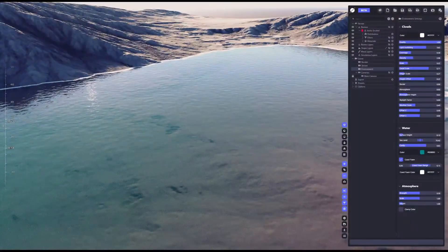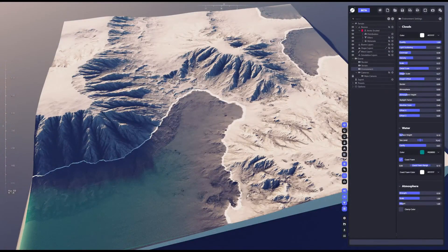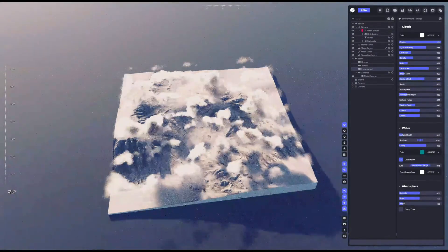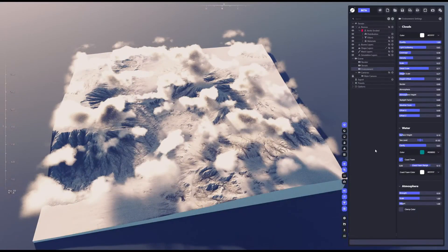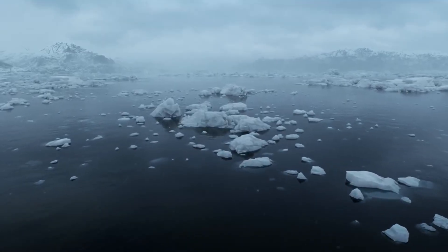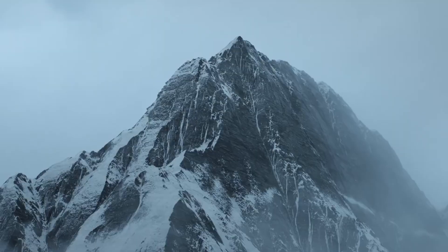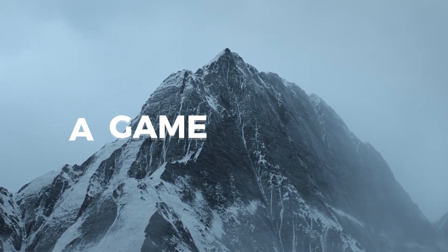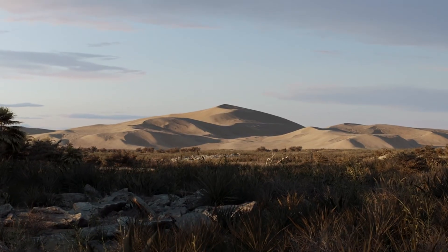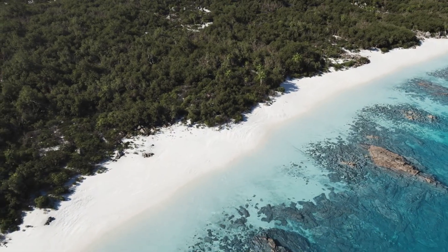World Creator 2025.1 also expanded its environment tools. There is a more flexible water system for realistic rivers and oceans, layered cloud systems to create dynamic skies, and improved atmosphere scattering for lifelike fog and haze. The community has been following this release since its beta, and it lives up to the hype. Early testers have called the new version a game-changer, noting how the combination of procedural tools and manual control let them build scenes that would have been cumbersome before — and if you try it for yourself, you will be impressed too.